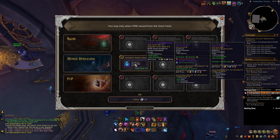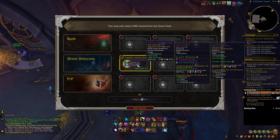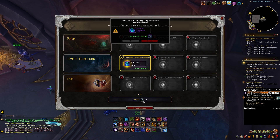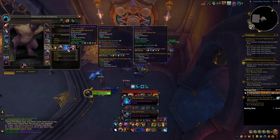We get a Haste Verse ring. I'll take it — that's good for Guardian. I kind of wanted something like Haste Mastery because I'm trying to gear for other specs, but I'll definitely take a Haste Verse ring. That's really good — I like that. I will definitely take that.